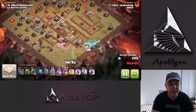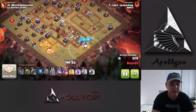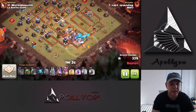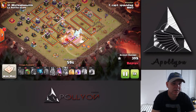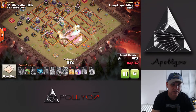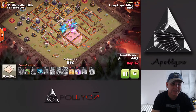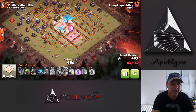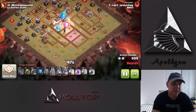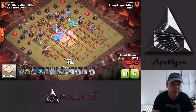There we go with our E-Dragon drop with Loons. We've got three Rages and a Heal to push through this base. We did activate the Eagle Artillery, but that's not a big deal because those Loons will get there and the Dragons will get there soon enough. Using the Warden ability right there to push through the enemy Queen and kind of block that Eagle Artillery. There we go with a Heal as we're pushing through into the core. We've just got to go ahead and take care of the rest of the base.